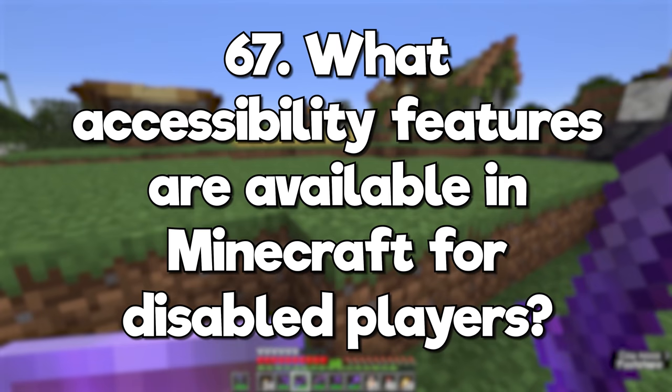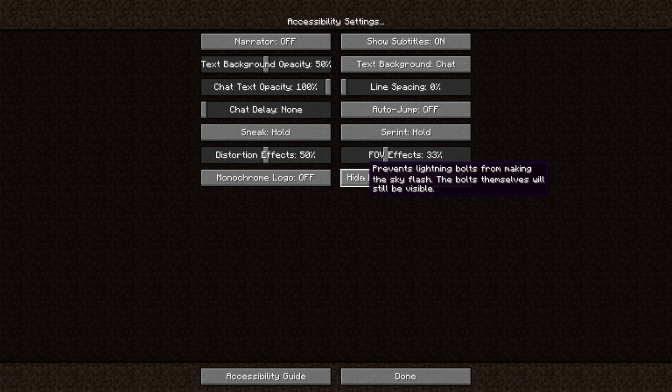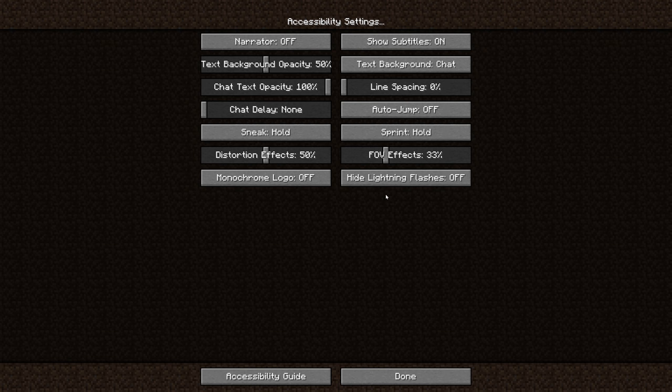What accessibility features are available in Minecraft for disabled players? I covered most of Minecraft's accessibility settings in my video on video settings and accessibility, but I'd also like to encourage you to check out a video by Logic Pro X Gaming. He's a blind player named Chris who has an in-depth explanation about his setup for Minecraft. I'll link it in the description.